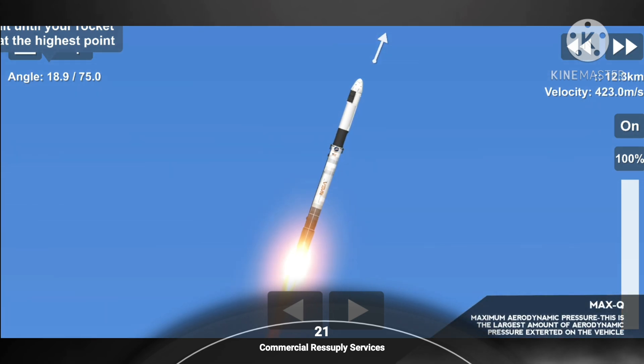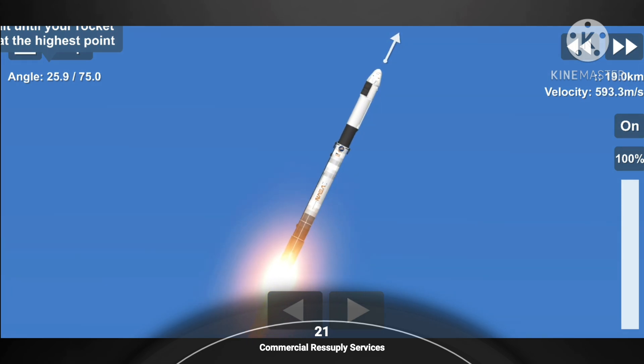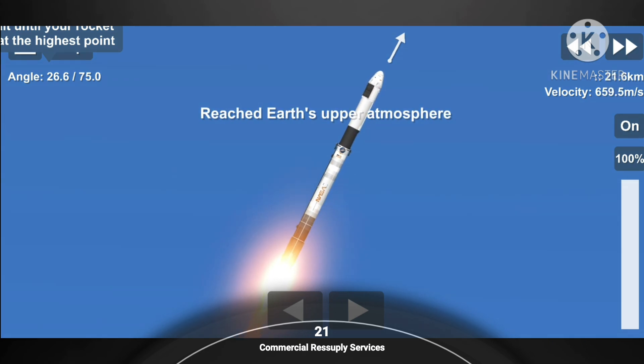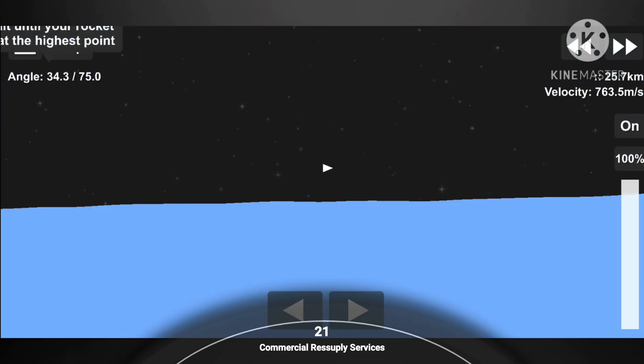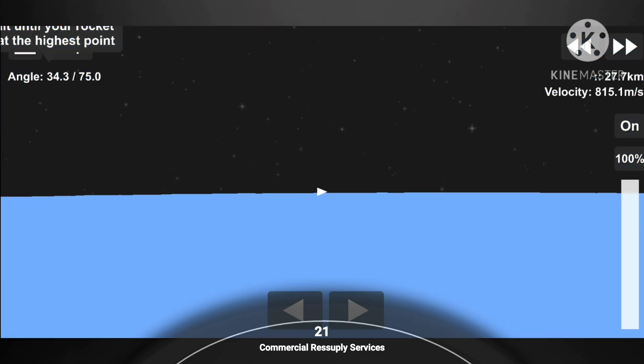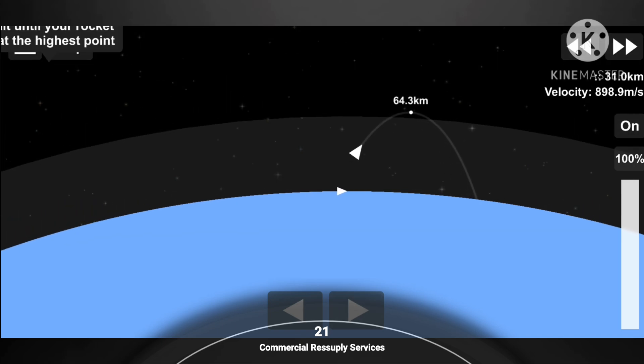And we've just passed max-Q. Coming up are three events in rapid succession. The first event is MECO, or Main Engine Cut-Off. This is where all nine of the Merlin engines on the Falcon 9 first stage will shut down in preparation for the second event, which is stage separation. This is where the first and second stage will separate from one another. And a few seconds after that, we'll have a second engine start one, where the Merlin vacuum engine on the second stage will ignite to boost Dragon to low-earth orbit.